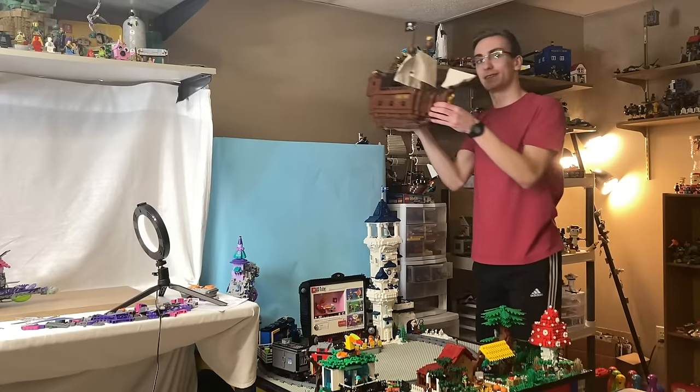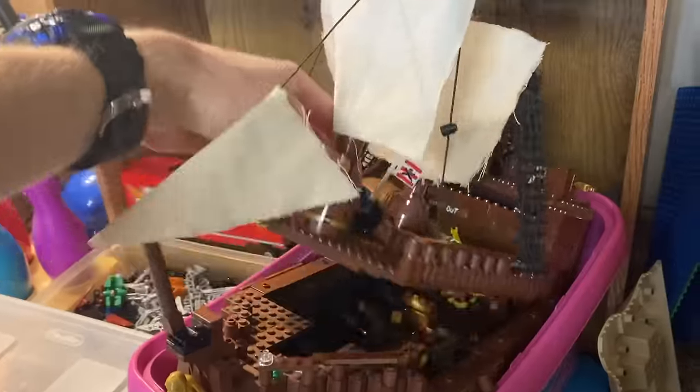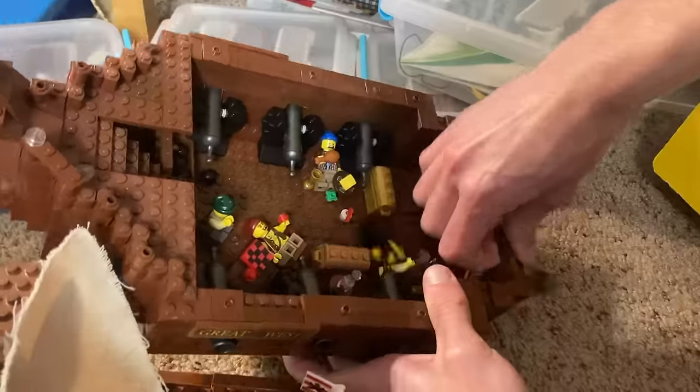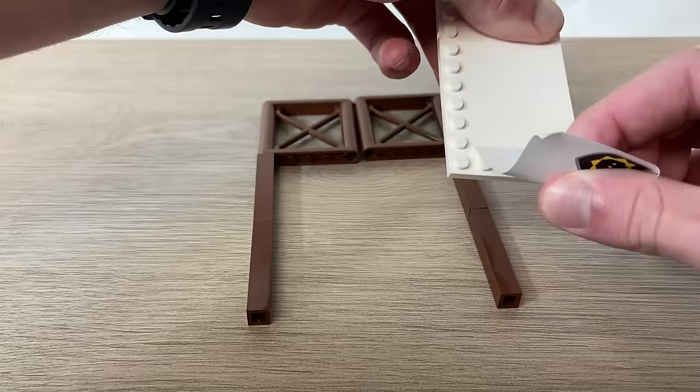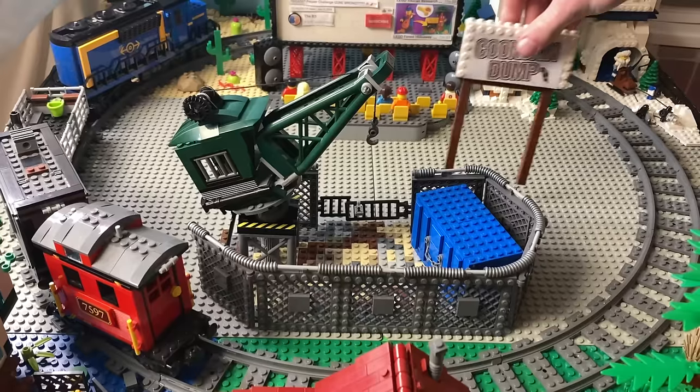I never should have moved my pirate ship down from its display, because now we've been stealing from it way too much, including these wooden support beams that I used to make this billboard. We print it and cut out this sign with the name of the place: Coonskin Dump.